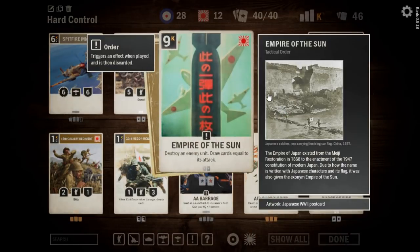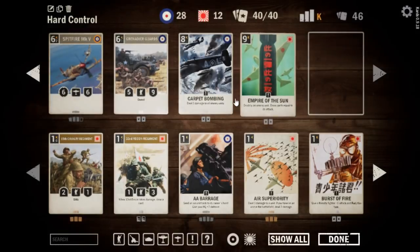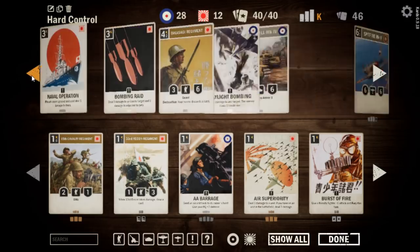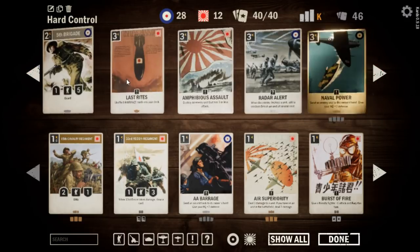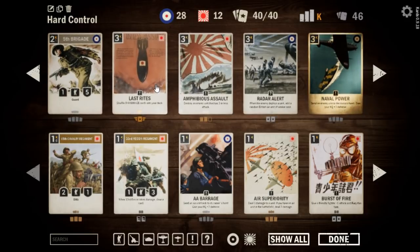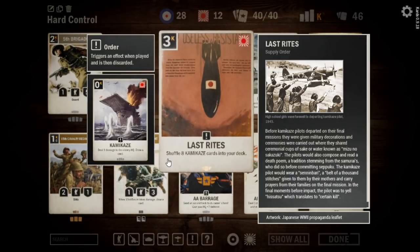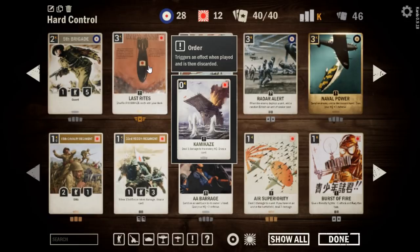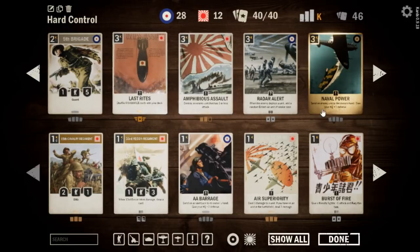Empire of the Sun — I don't think I've drawn less than four cards off of one while blowing up the biggest unit on the enemy team. Carpet Bombing: we want to induce lots of small units onto the battlefield and sweep them all away. The reason we have Last Rites in this deck is because of Empire of the Sun — not necessarily for the kamikazes, but because we get eight more cards in our deck.